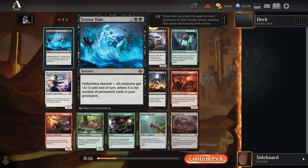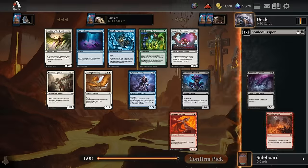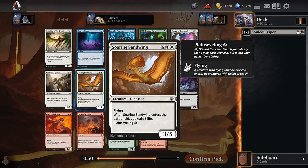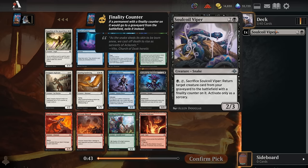There is a Terror Tide, which is a board wipe. The flaw is that it doesn't wipe the board until very late in the game once your graveyard is full of permanents, so it doesn't help you against aggressive decks as much as you'd want. Then we have the Soul Coil Viper, which is what I'm going to take, because I really want to try out the Reanimator deck in this format. There are a couple uncommons you can either sacrifice or cast to reanimate any creature from your graveyard.